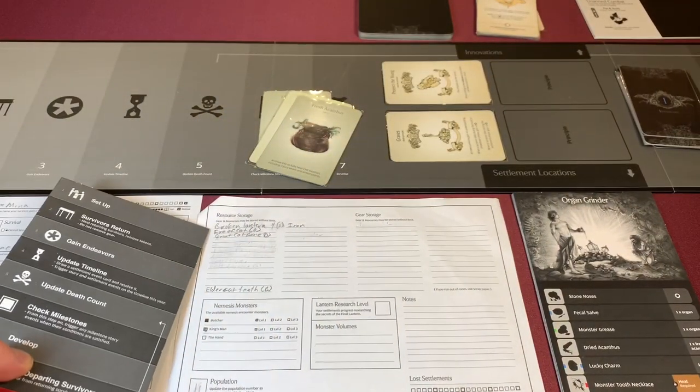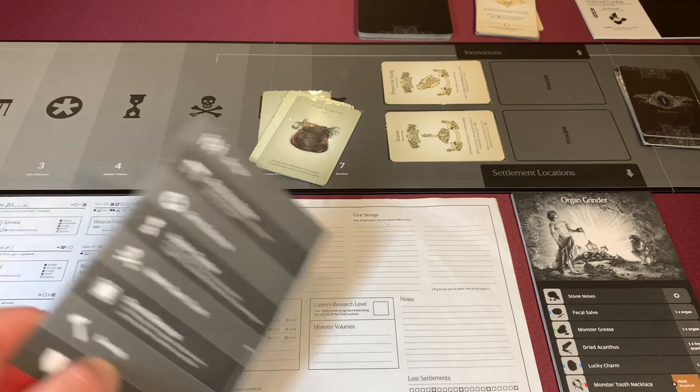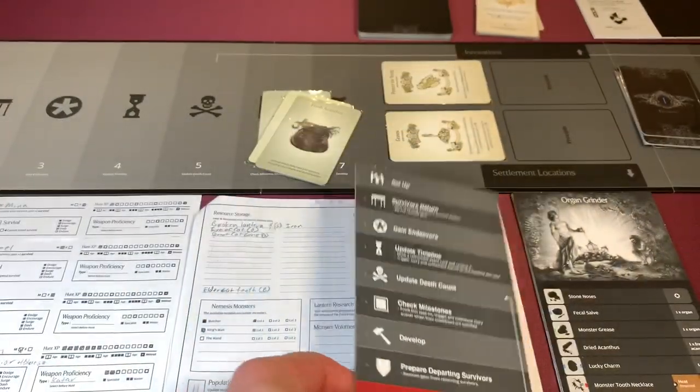There's nothing really to develop. We have a lot of broken lanterns, an eye of cat and a great cat bone, but I don't think there's anything I want to make. So we're going to prepare our departing survivors, archive our resources, and then just end the settlement phase.